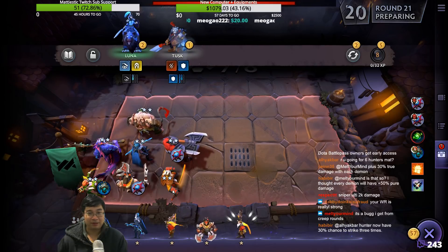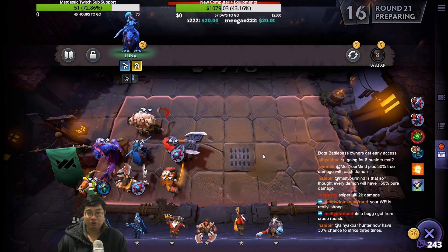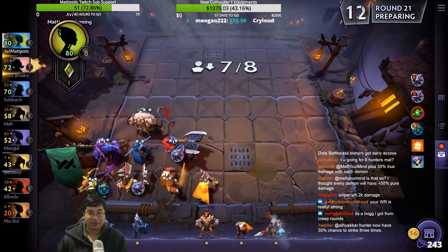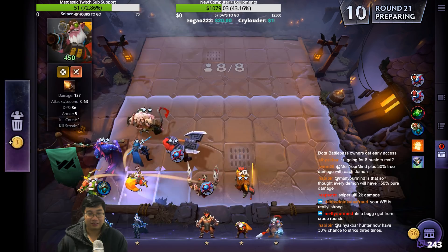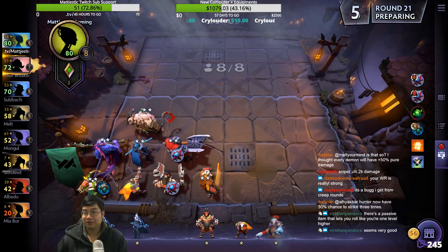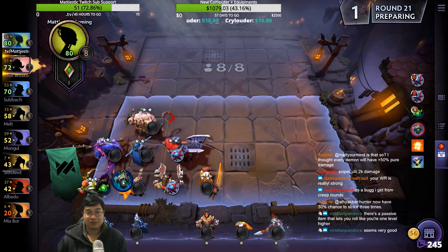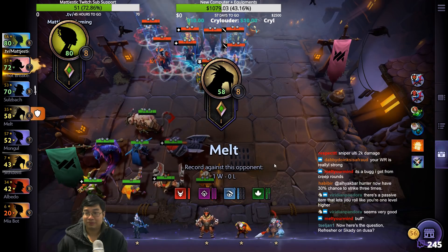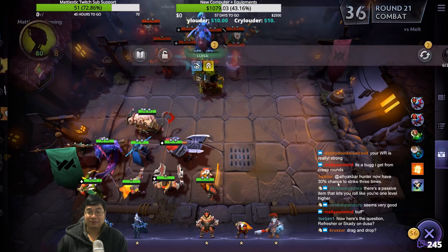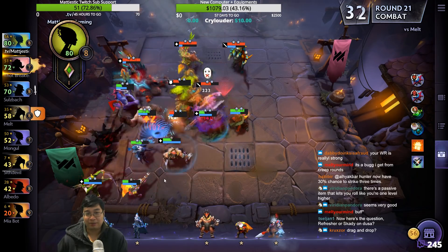We swap the Sniper out and back in. We put one more — beautiful. Let's allocate items around: Refresher can go to the Windrunner, Skadi can go to the Sniper. Yeah, the items are very niche — I like it. Drag and drop? Yes, it is like a mobile version.